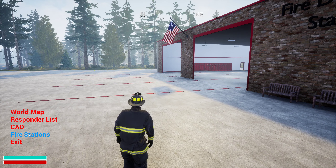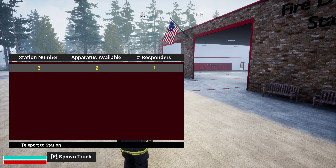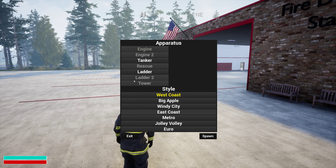Go back into your HUD and fire stations — we now have the spawn truck option. Hit F to bring up the spawn truck menu. You can choose either tanker or ladder for now; more will be added as time continues.